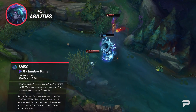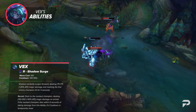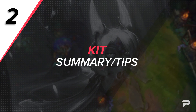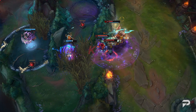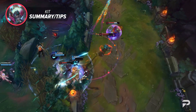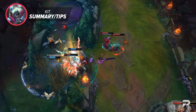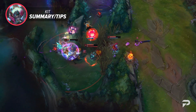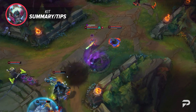That's right, we got another resetting ultimate on a death — it's been a trend lately. Vex is technically classified as a Burst Mage, but with her kit giving her the ability to dash into opponents and blow them up from close range, she's definitely what we would call a Battle Mage. That isn't to say she's a Bruiser — she can get up close and personal, but she's not meant to facetank a ton of damage.